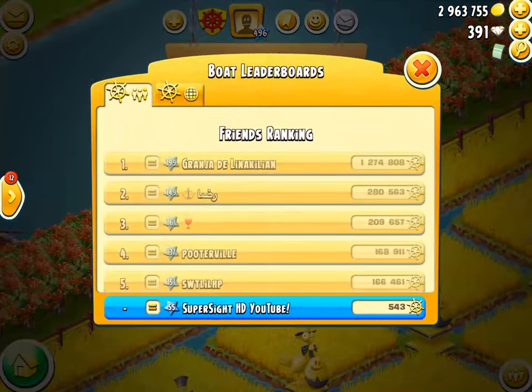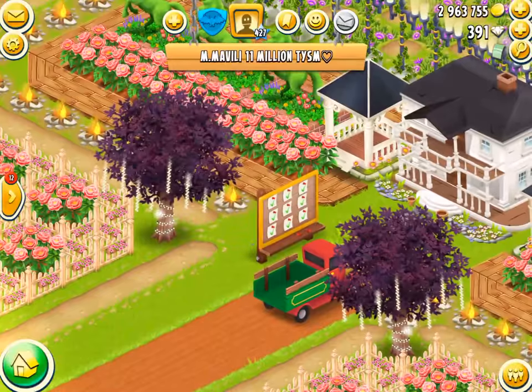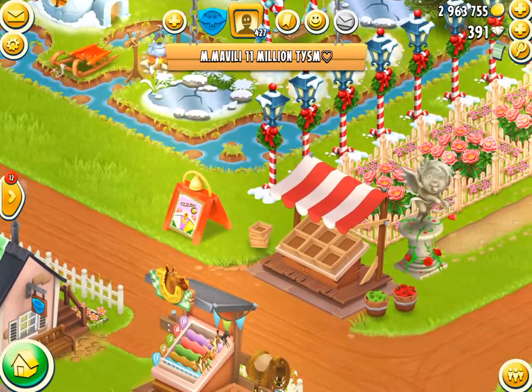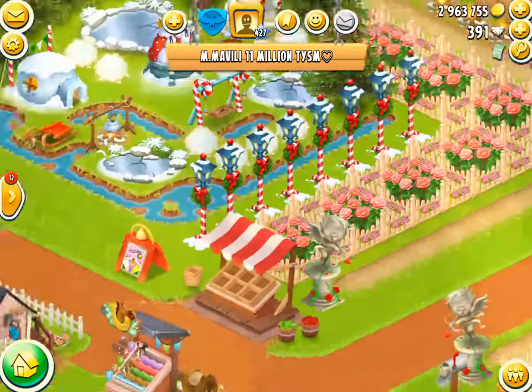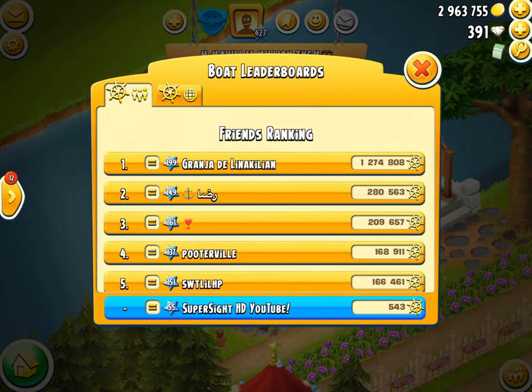Moving on to the next design - player number three. This here is the official standard design, just like the truckers and the farmhouses. This is what you call the standard one with the green and the red apples. That one is like a five - it's just a real traditional one. Wooden crates is the main thing, then the wooden base and the nice white and red awning at the top. Yeah, considering that a five. Another standard one - they haven't actually changed it. So let's move on to number four.